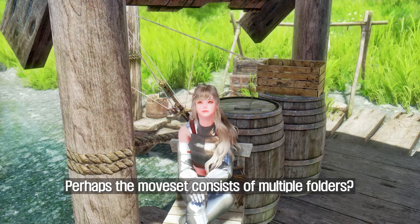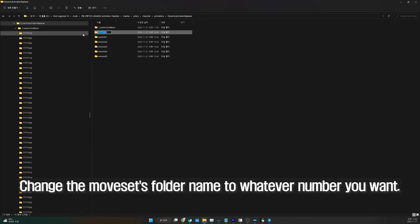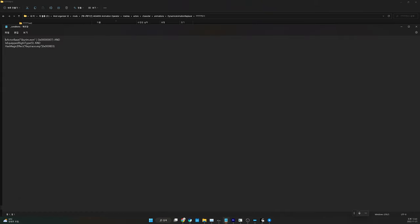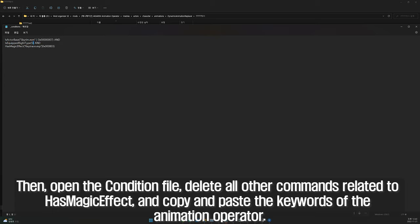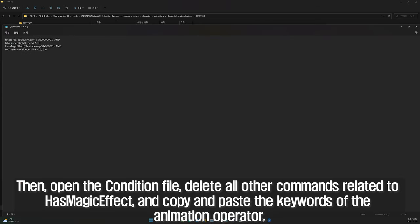Perhaps the moveset consists of multiple folders? Do not worry! Change the moveset's folder name to whatever number you want. Then open the condition file, delete all other commands related to HasMagicEffect, and copy and paste the keywords of the animation operator.